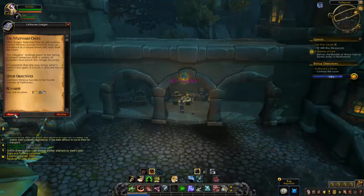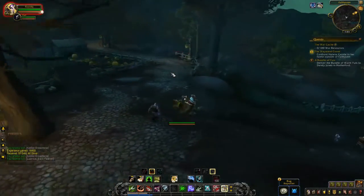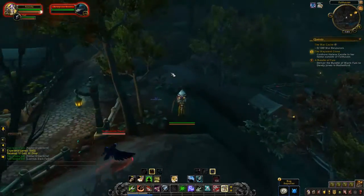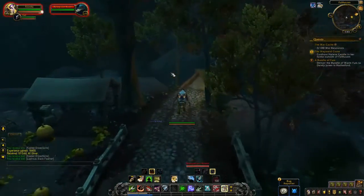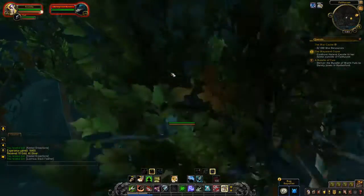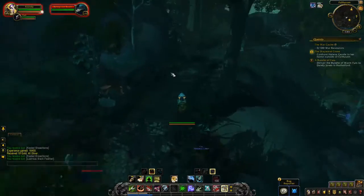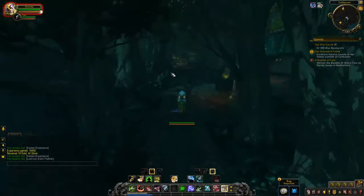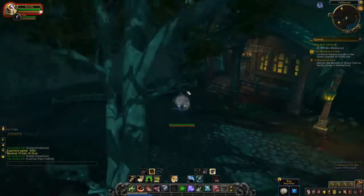Alright guys, so the next three quests in this area — the first one to lead you into this questline is called the Wayward Crone. You're gonna head out by the pig farm and go left on that road. Now be careful, it's covered in ravens. So if you have a feign death or something, do it in front of the house. Head left on the path, follow the split path to a house, just follow the path all the way there and you'll get to the Crone's house.